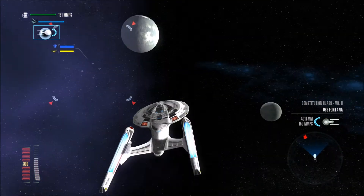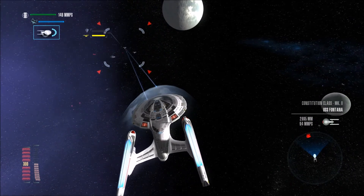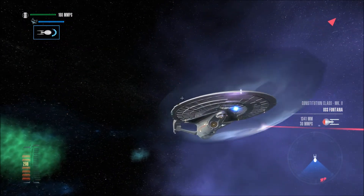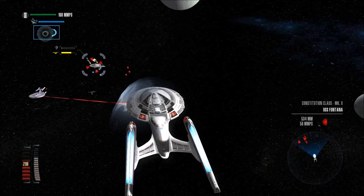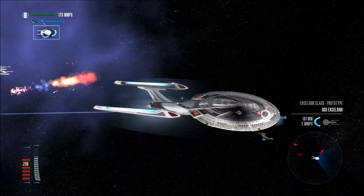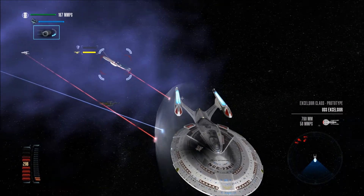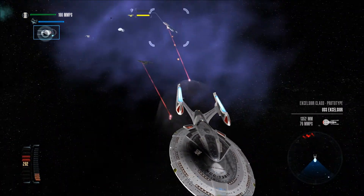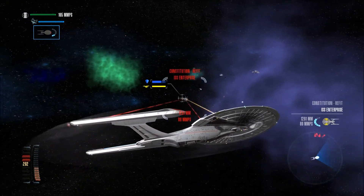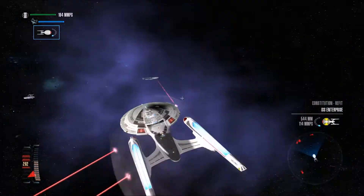Let's target this guy - there we go. Their forward shield is destroyed. We do have incoming torpedoes. Shields are not as bad as they could be - we just obliterated their starboard nacelle. Phasers and torpedoes - love those sounds. We do have some damage to our primary hull, we took a major hit.